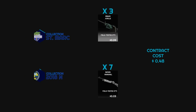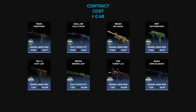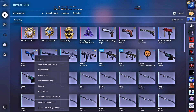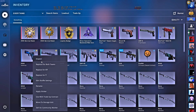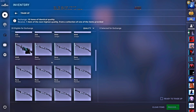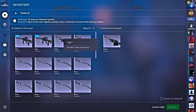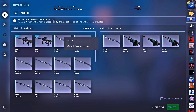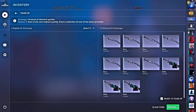Trade-up number one is a St. Mark trade-up. All of these are going to be consumer grade, so consumer to industrial. I have got three M249s, as well as seven Nova mandrels. We're going to be using three of these jungles and then seven of these mandrels. The cost of this trade-up would be $0.47, so under 50 cents.